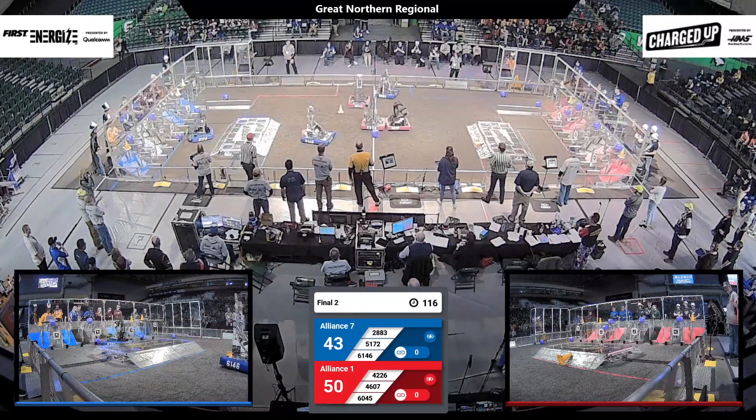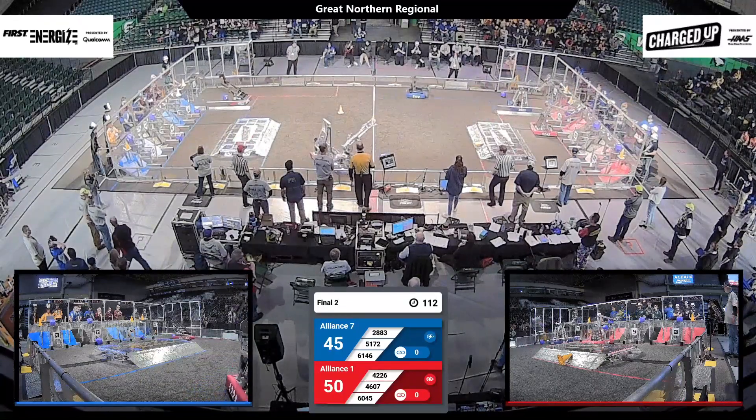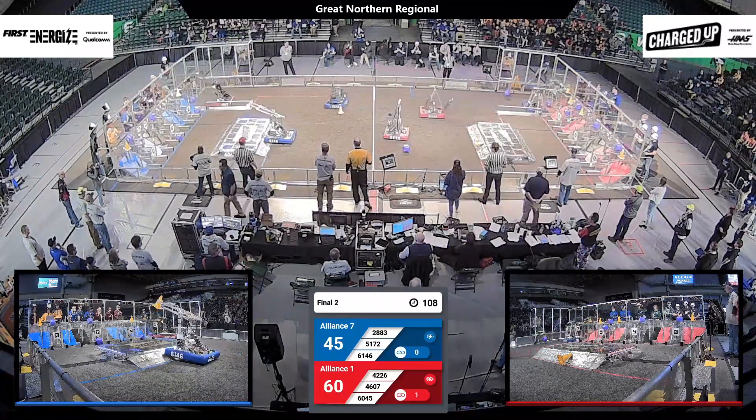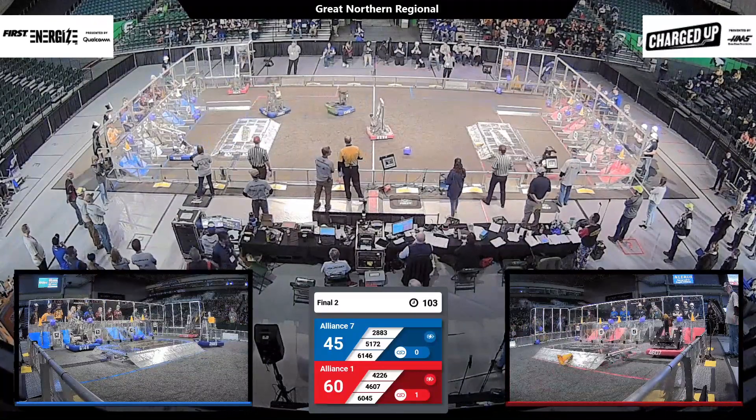Gator Alliance pushes one into the bottom row for the Blue Alliance. The Red Alliance has a slight lead right now. 60-45 places a cone onto the top row, then creates a link for 10 points — 5 for the game piece and 5 for making a link.